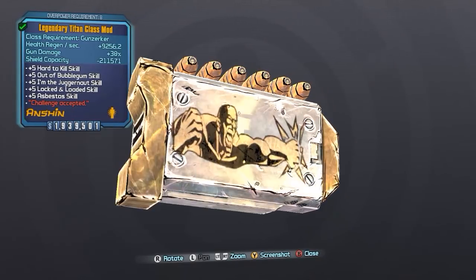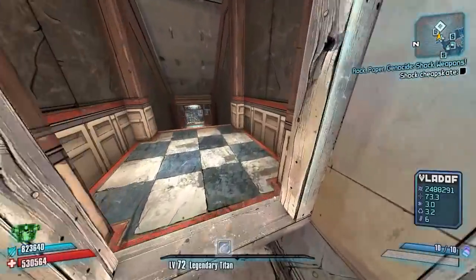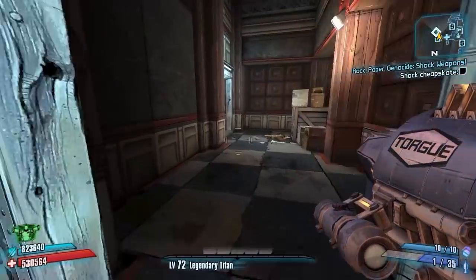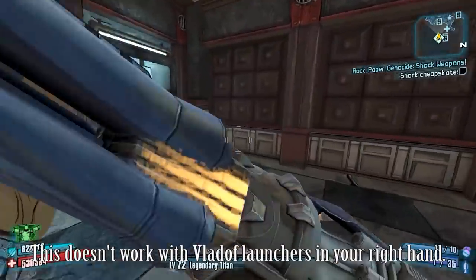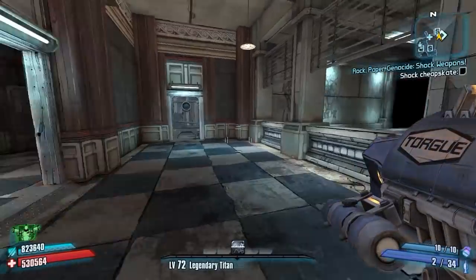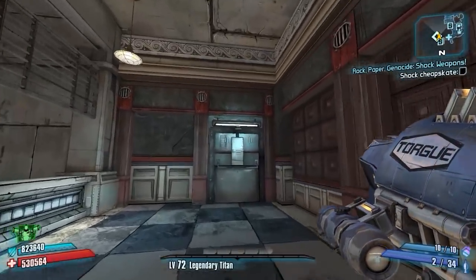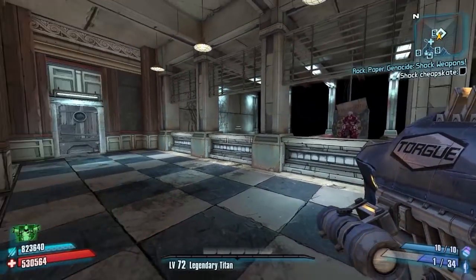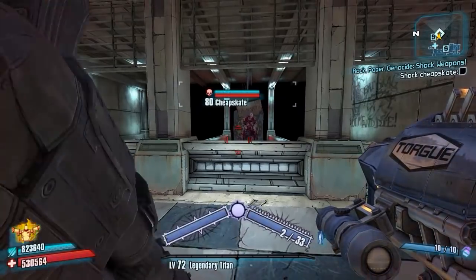The way this build works is we're going to be using a one-shot launcher — basically one shot of ammo is consumed per shot fired, not including things like the Hive which takes three or four shots, or the Norfleet which takes about two shots per shot. We need launchers that consume only one ammo per shot, because we're going to be doing the infinite ammo glitch on your right-hand weapon with the Fabled Off Monitor.